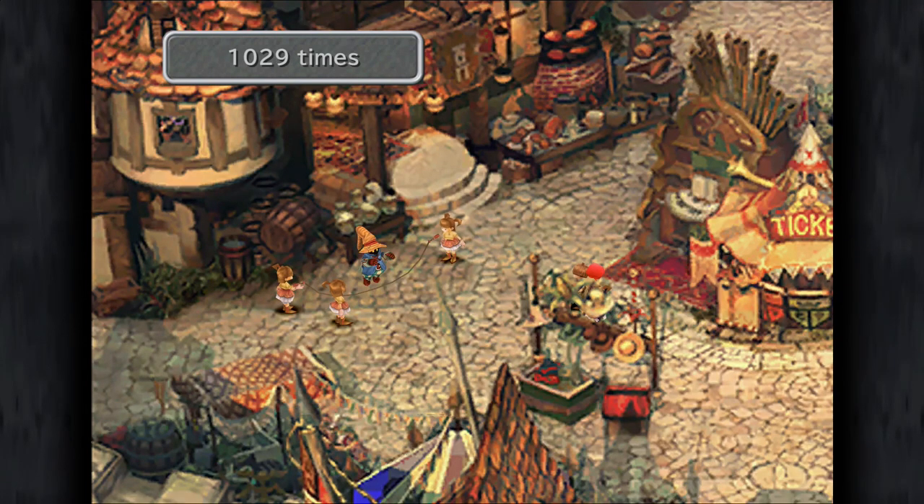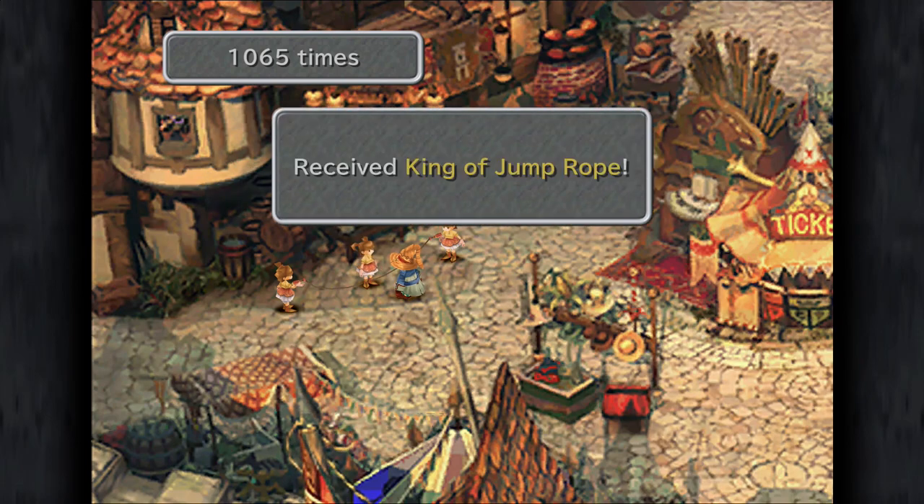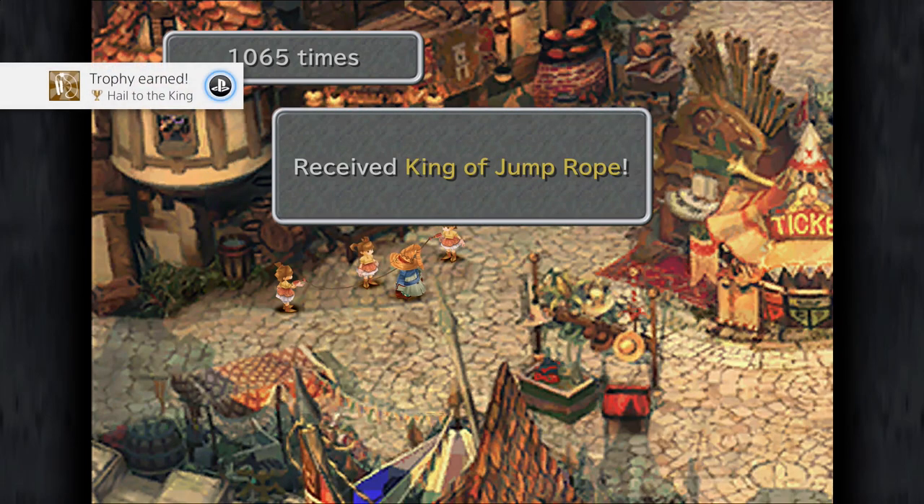Greetings YouTube, BuzzFinger here, welcome back to Final Fantasy 9. Today I'm going to be showing you how on the PS4 version of the game, you can get the thousand jumps needed for the Hail to the King gold trophy, even if you suck at the minigame itself. This won't cost you any money — all you're going to need are three things: the PS4 version of Final Fantasy 9 on a PS4, a computer, and a decent network connection. If you have all of that, then I can pretty much guarantee you can get this trophy.